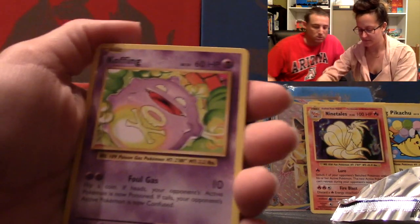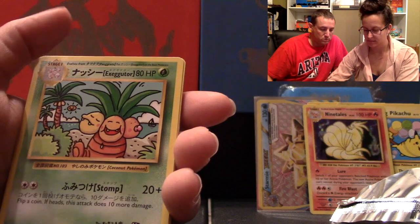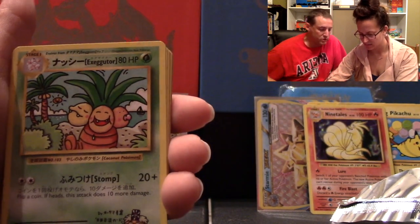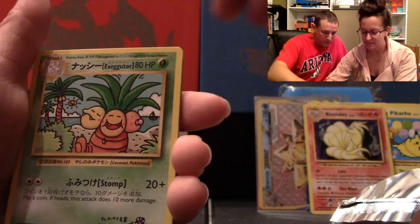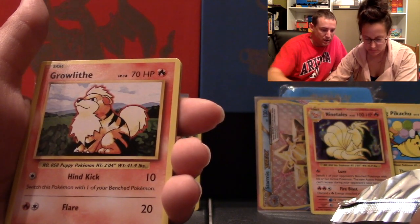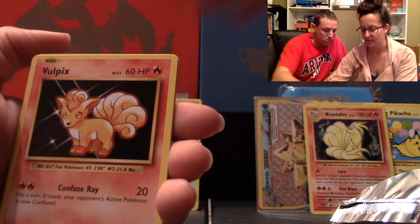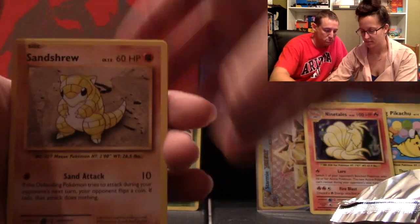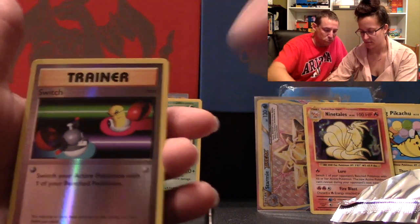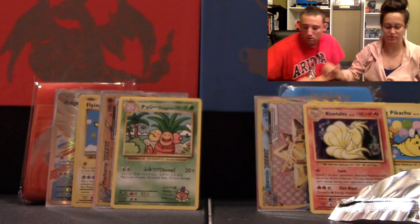Alright. Maintenance. It's the other secret rare — is that Japanese? It is. I'm going to put that right there. That one's kind of cool. Rattata. He's enjoying the sun. Nidoran. Vulpix. Sandshrew. And another Starmie. I like the Starmies.